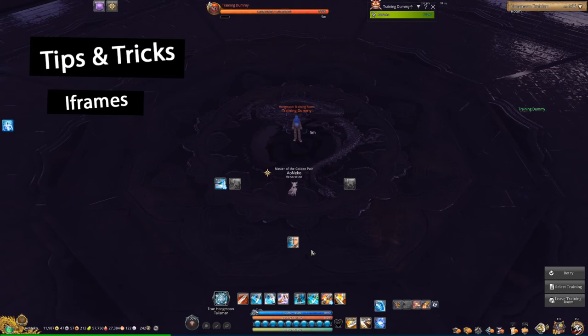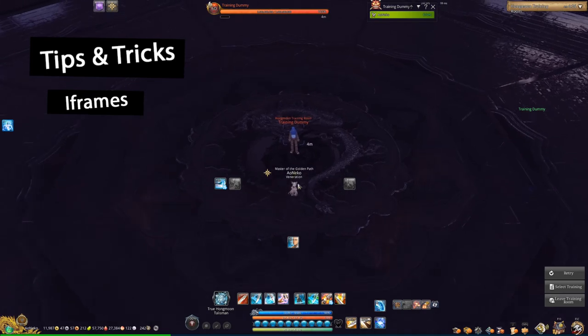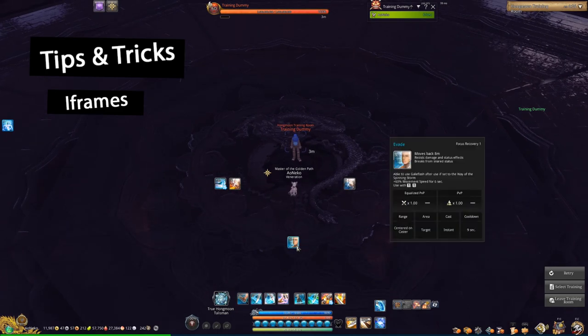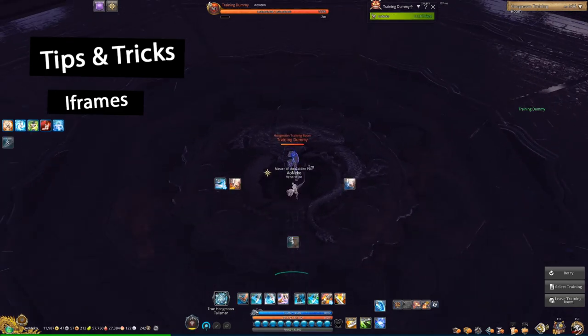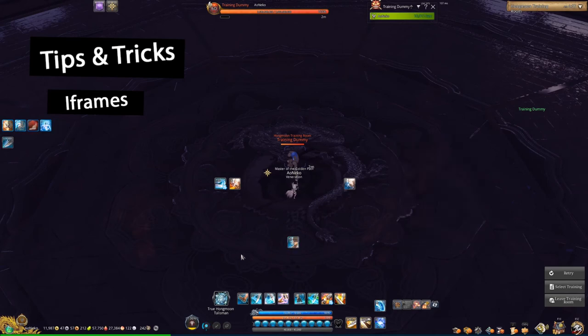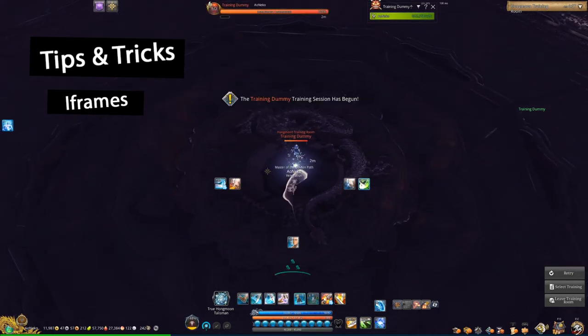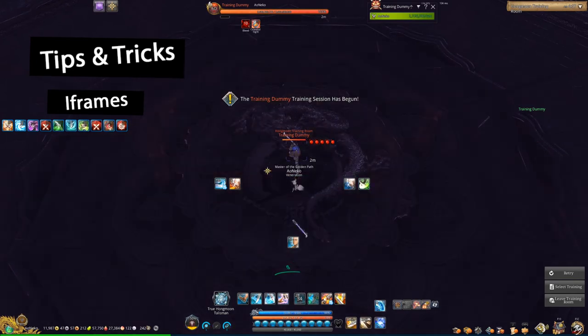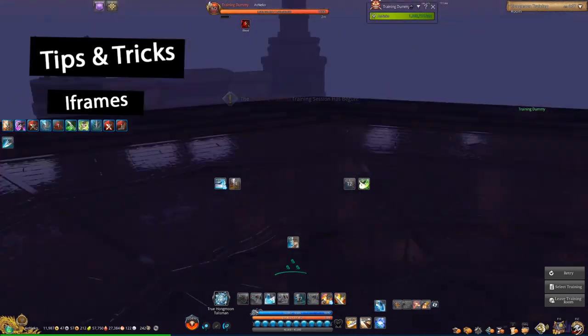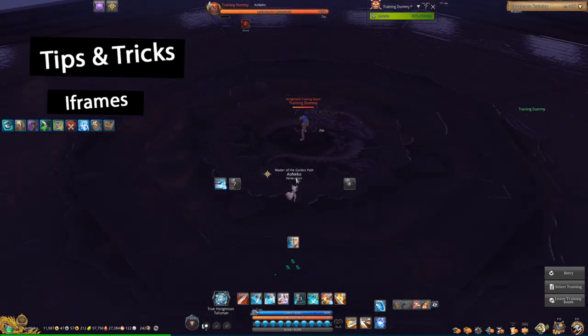What if you already used Z and Maelstrom and now you need another i-frame? My go-to would be backdash. After you use backdash, your 2 will change into Gale Slash, which means you can backdash into 2. Your backdash i-frame lasts for quite a while, so backdash 2 is a really useful i-frame too. Your Q and E are a little bit shorter and harder to time, and might be kind of unresponsive if you're using Rolling Typhoons, but QE still works — so if you need even more i-frames, you still have Q and E.